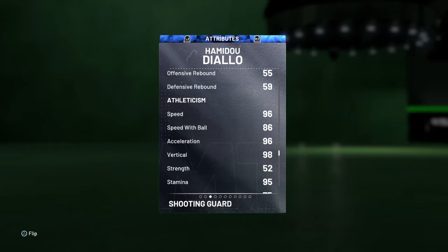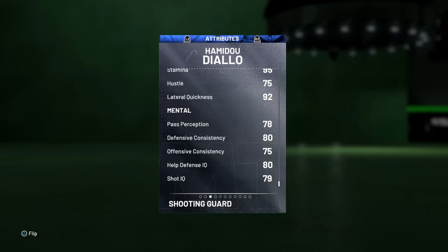He's got 96 speed — that's crazy. 98 vertical but only a 52 strength, which is weird. 92 lateral quickness. On the mental stats, 80 is the highest and 75 is the lowest, so just decent.